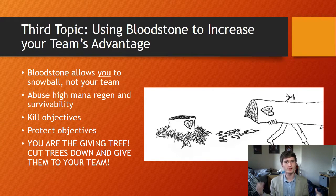The gist: you want to use your Bloodstone in order to increase your own team's advantage. What does that actually mean? Bloodstone gives you a lot of survivability. It gives you a lot of mana regen. This allows you to use your spells effectively and to not die in teamfights.